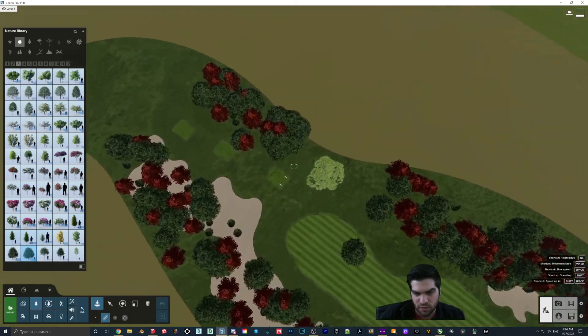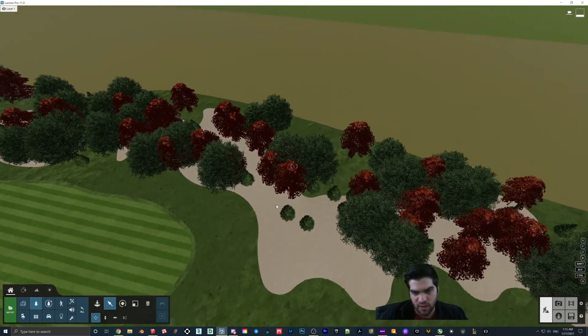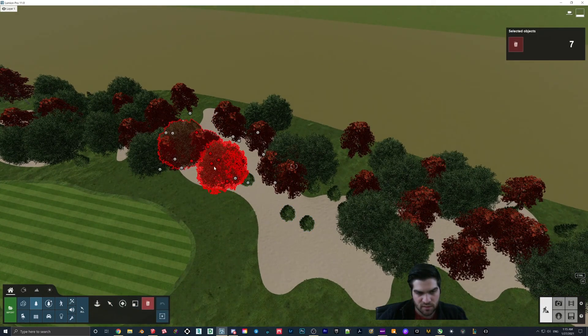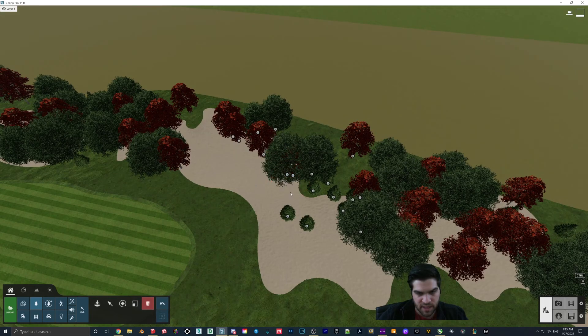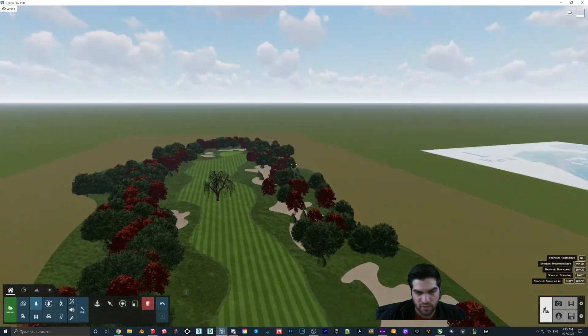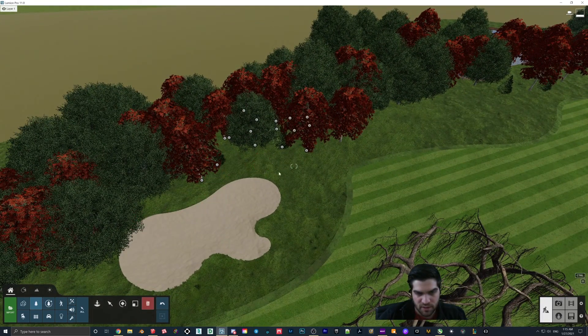We'll go through and grab the trees that are kind of in the way. We don't have to grab all of them, but we'll just kind of do this — bang, clean some of that up. These ones aren't really right in the way. I'll probably just drop some more in that area, just a little bit smaller. And yeah, that's basically all I'm going to go ahead and do.